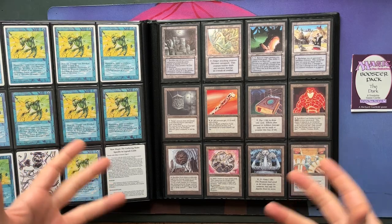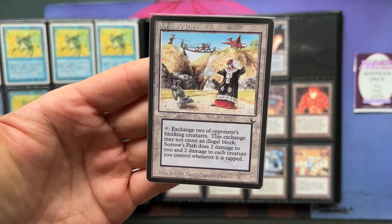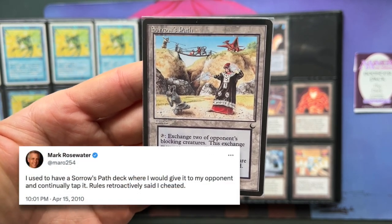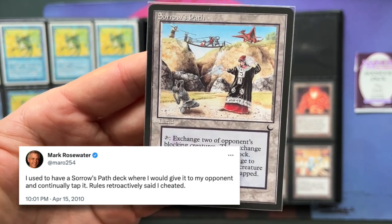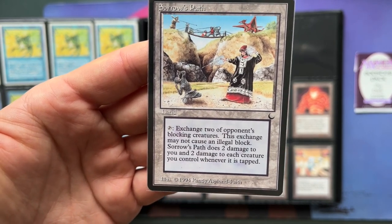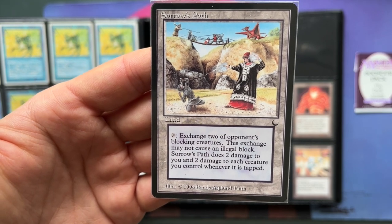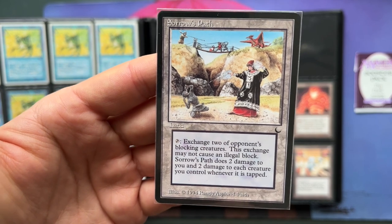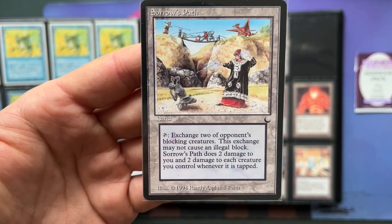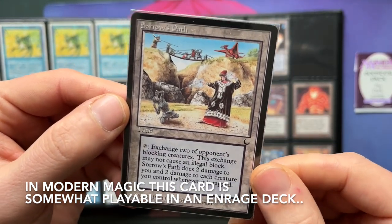There's one land we've got to talk about — that's Sorrow's Path. Sorrow's Path was called the worst magic card by Mark Rosewater, which resulted in many magic players and wizards trying to make Sorrow's Path work. If you look at what it does, it's just so weird. You can tap it to exchange two of your opponent's blocking creatures — this exchange may not cause an illegal block. Sorrow's Path does two damage to you and two damage to each creature you control when it is tapped. So it's like a way to kill your own creatures. There are ways to take advantage of this, but it's very tricky with the old school card pool.